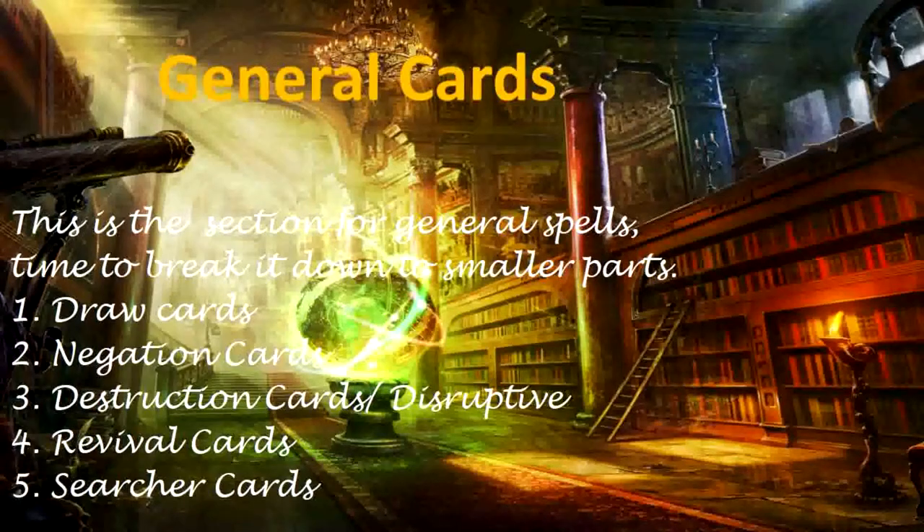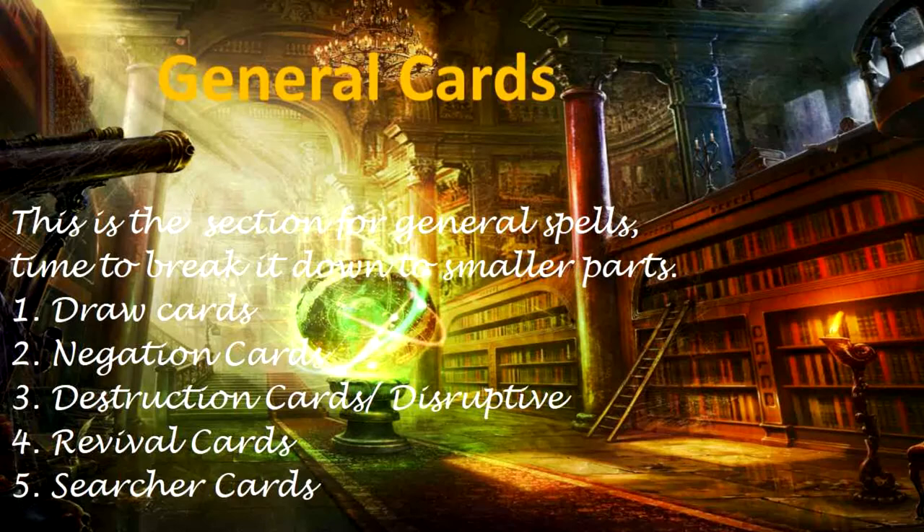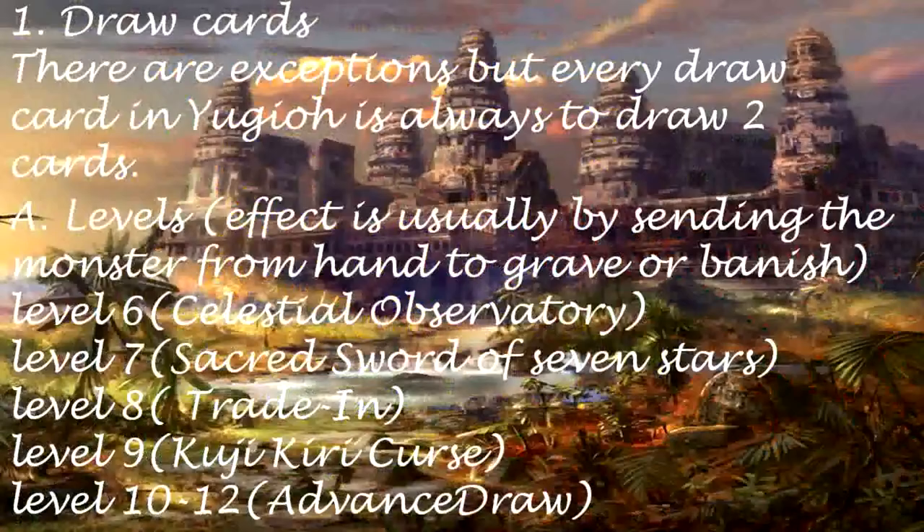General Cards: This is the section for general spells. Time to break it down to smaller parts: 1. Draw Cards, 2. Negation Cards, 3. Destruction Cards, 4. Revival Cards, 5. Searcher Cards.